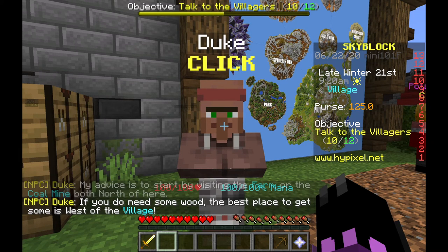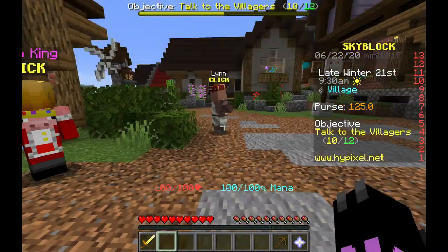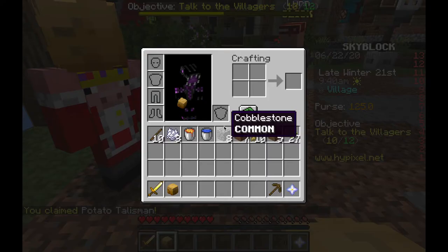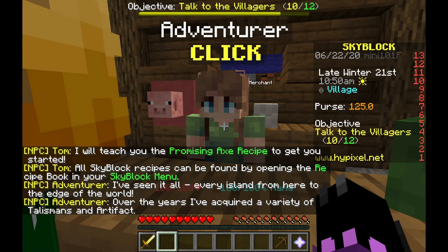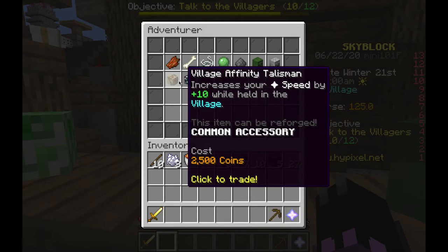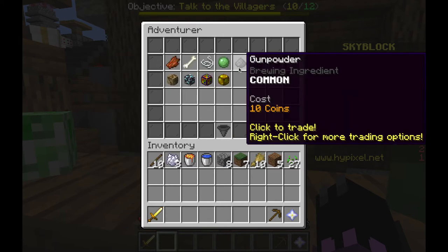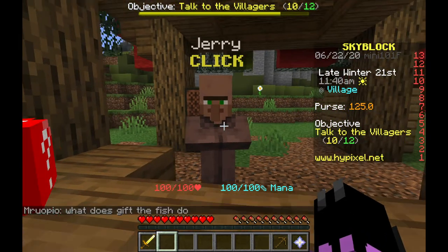I don't have a compass. Let's talk to the Potato King - why is there a Potato King? The Adventurer says: 'I've seen it all. I've acquired a variety of talismans and artifacts - for a price you can have it all.' Items include scavenger, monster drops, intimidation, mine affinity, village affinity, brown flesh, bone - those reduce damage. Jerry, you're everywhere - you have a volcano named after you! What does the fish do? Jerry says: 'Jerry's workshop is under attack! Save Jerry's home and ensure all of Skyblock gets to receive their gifts.'